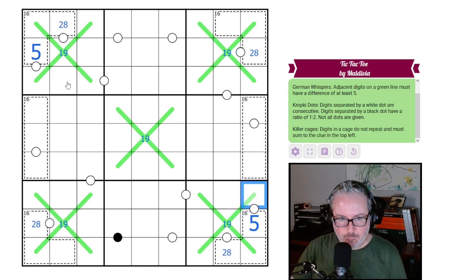That forces the cells adjacent to the five to be either fours or sixes. Then thinking about what these other cells could be: five with a two is seven, making a nine; or five with an eight is thirteen — no, that's wrong — so three and nine. The same thing occurs on the other side: three and nine.